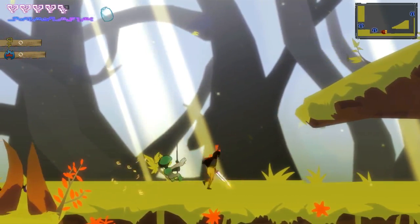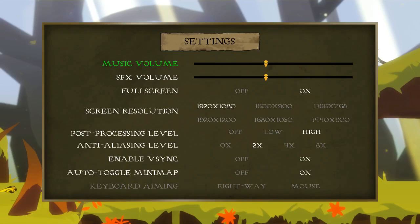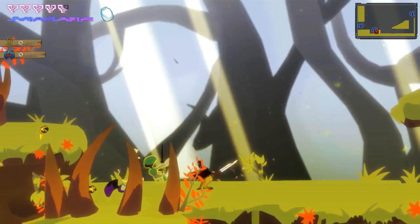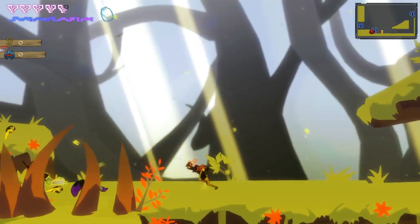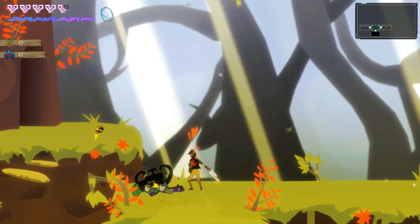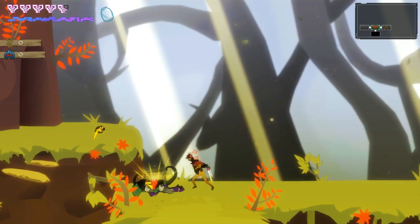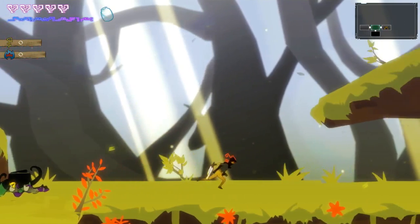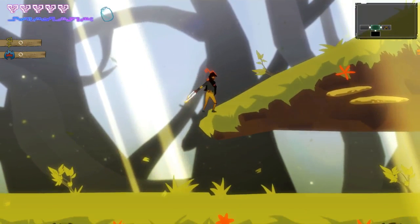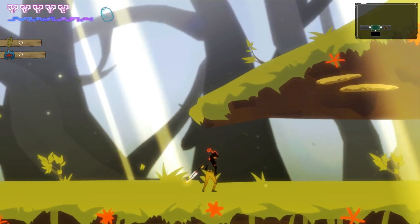Now that we've started, let me talk about the UI. You finish a room when all the enemies are dead, the doors open up, and sometimes you get a chest. This chest gave us a little bit of HP. Our health is represented by those hearts in the top left. The game has a kind of Central American or Meso-American art style associated with it.